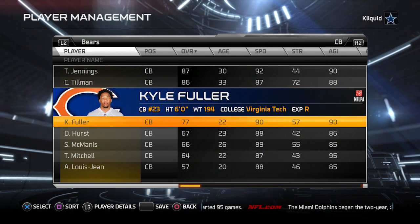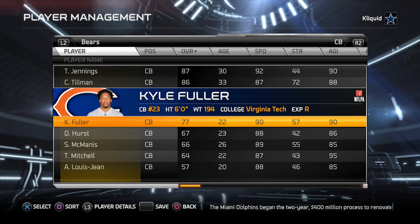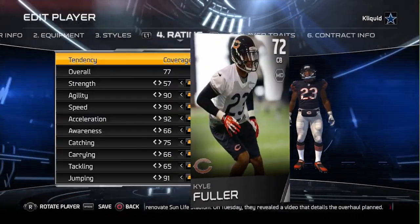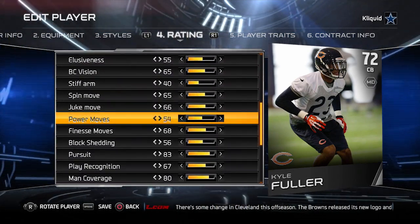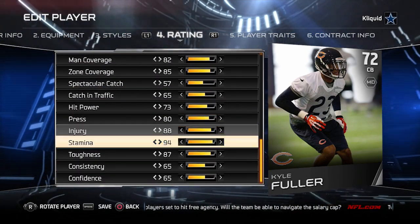We're going to take a look at cornerback Kyle Fuller of the Chicago Bears. This gives me an opportunity to mention this card in particular — the man defense version of Kyle Fuller. This card is actually going for about 15,000 coins, so if you have it, be sure to hop on there and sell it on the auction block or put it in the set. Let's take a look and see if the player matches the overall that we had.